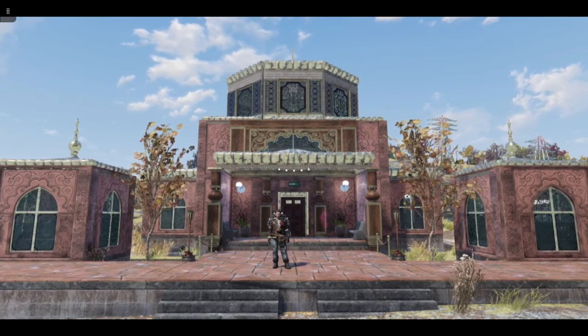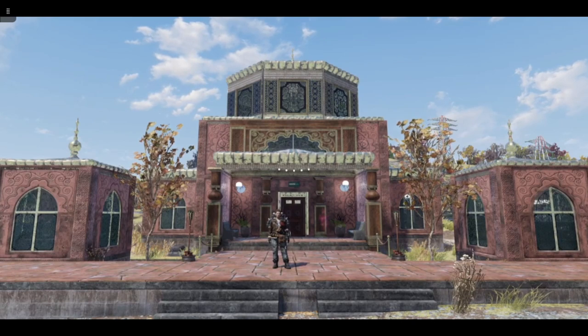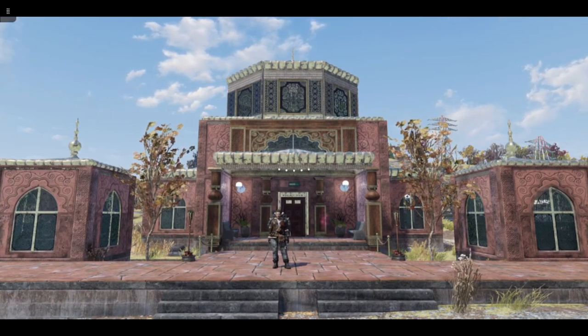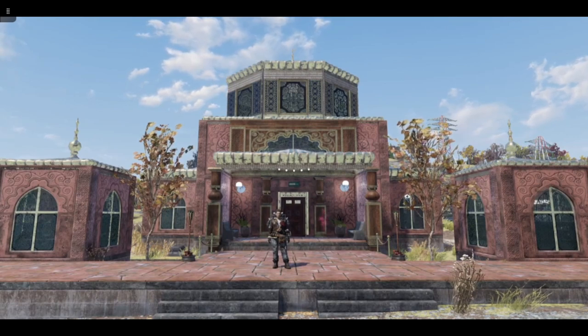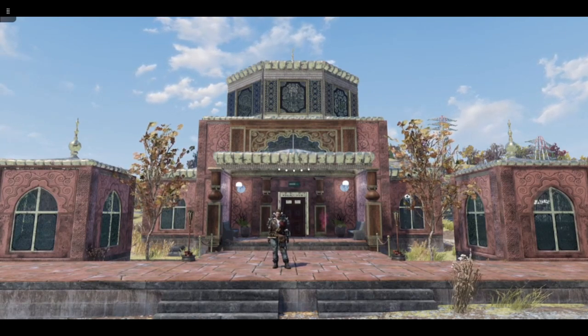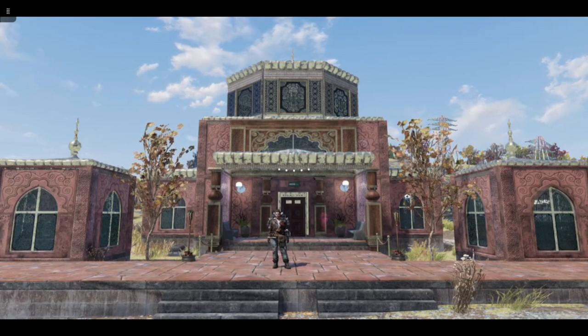Hi, this is Lucy and today I'm going to show you how to build the Palace Spa. For this build you will need catwalks and a flamer trap. The catwalks are needed for the dome, but you may be able to create the dome blueprint without catwalks if you can line things up with patterned foundations. I'll get to that later, so if this is something you're interested in, please stay tuned.